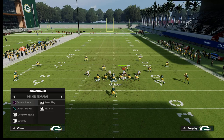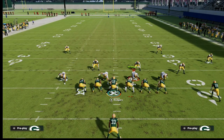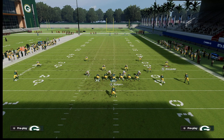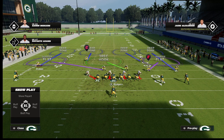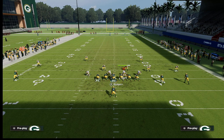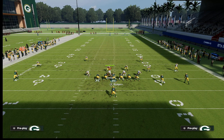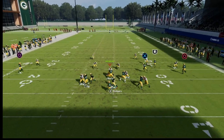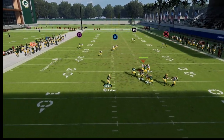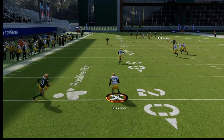The next formation is single back wide trips — basically just trips. In cover four palms we get that special check to the trips side, with trap coverage on the two inside guys. Because this guy is a wide receiver rather than a tight end, Stokes is going to be in man coverage on him. The quarter flat on the backside typically ends up in man-to-man coverage on the running back. The coverage handles both the vertical routes and the underneath breaking patterns.